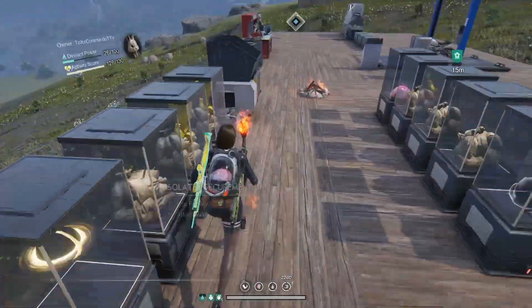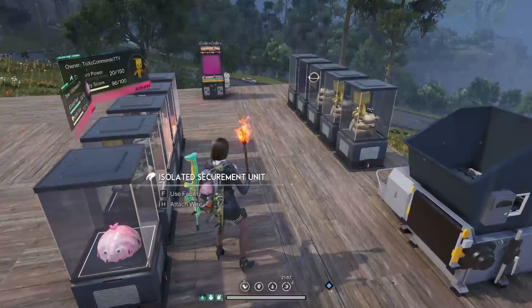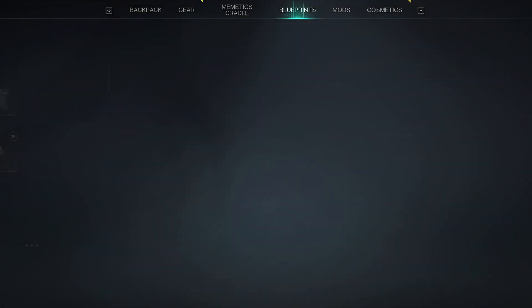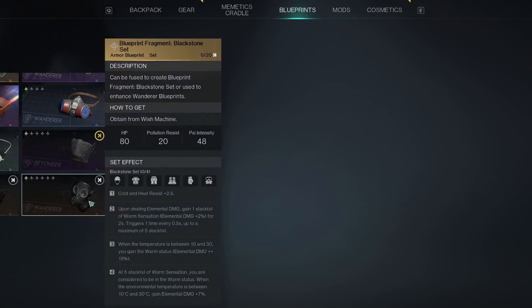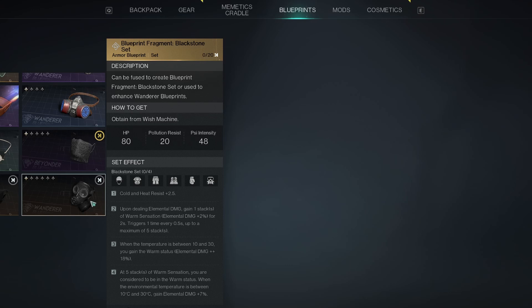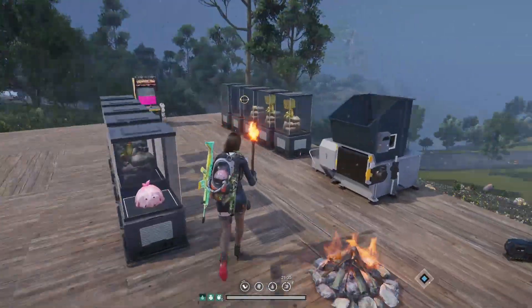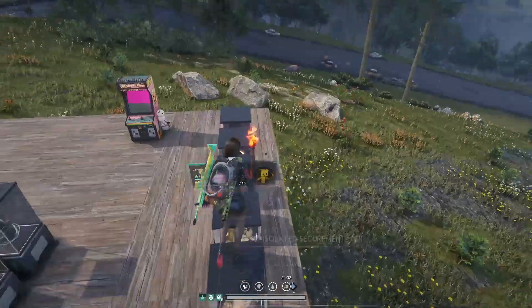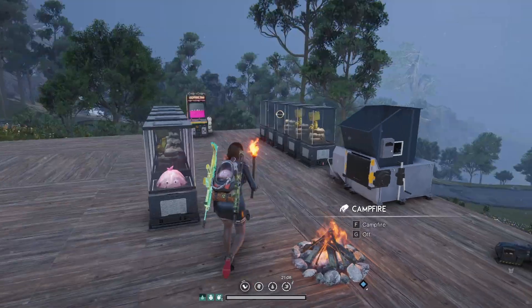You're going to want to rely on your Hedium and your torch primarily. When it comes to armor, there is a new set — the Blackstone set — which has Cold and Heat Resist plus 2.5 as a one-perk bonus. It'll help a little bit, and that's going to be everything for keeping your temperature in line, because it is a serious nuisance.